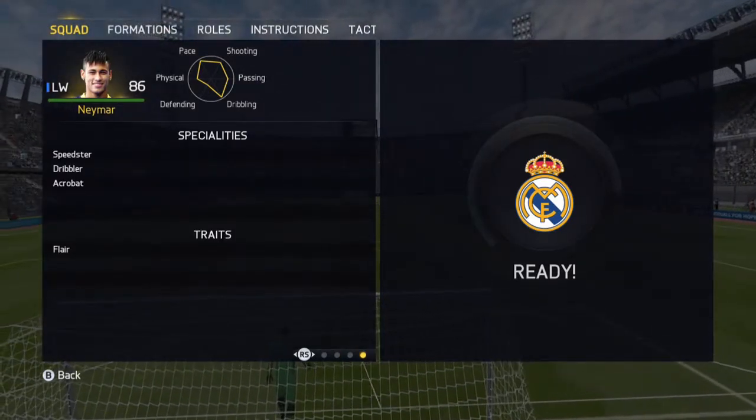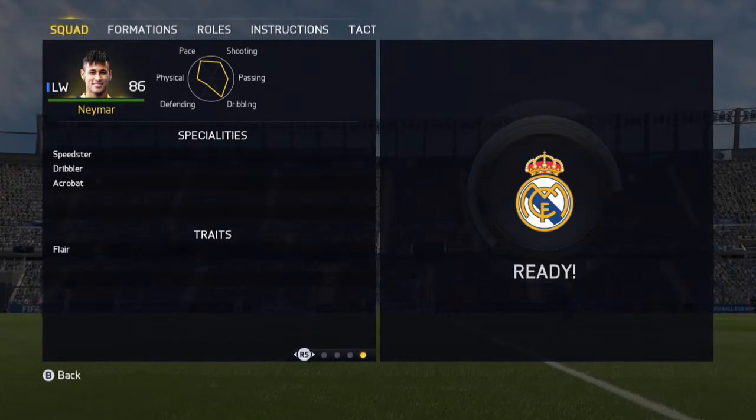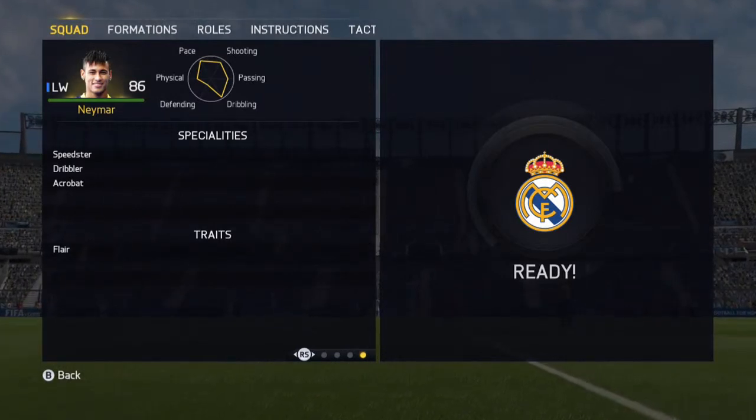He also has three specialties, which are speedster, dribbler, and acrobat, but his only trait is flair.